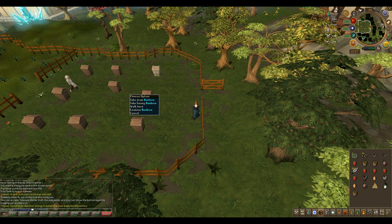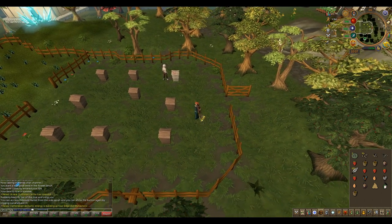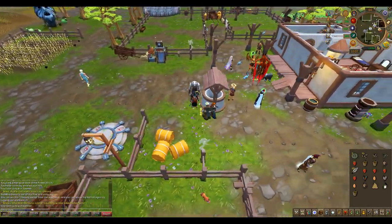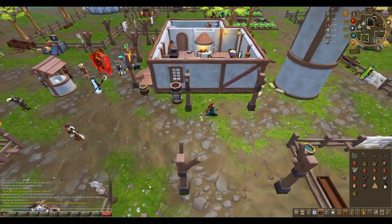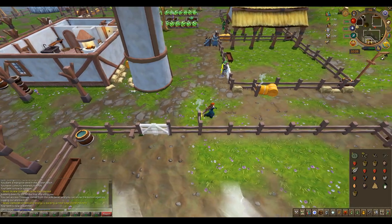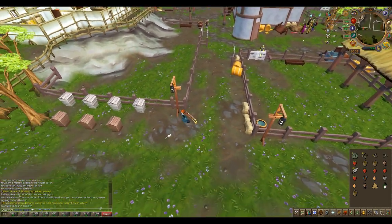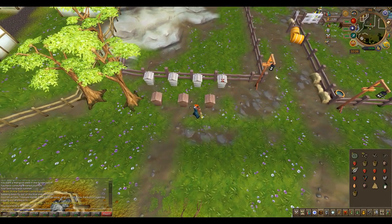It looks like you can get things from these Catherby beehives, but you can't put ingredients in the same way you can at the farm. Back at the farm, the time needed to collect honey isn't totally clear yet. The wiki says it takes an hour to get honeycomb, which might be the case for plain honeycomb. Reddit says it takes 24 hours to get sweet honeycomb. Let's see if a bucket and insect repellent is all I need to collect.